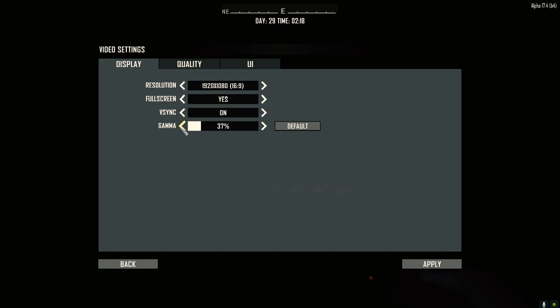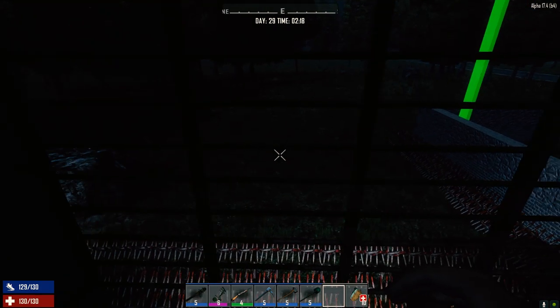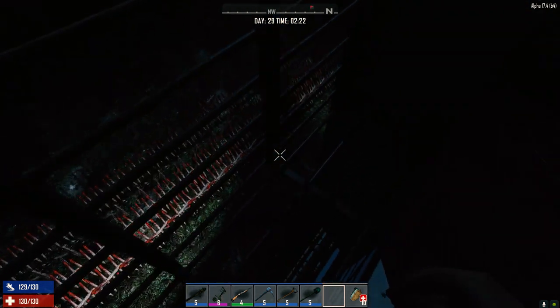Turning off the helmet light with the spotlights running — that's pretty dark. Adjusting gamma. At 50% it's actually pretty good. Let me know in the comments if you want me to run the horde night at 50% gamma with the helmet light off just to make it that much more spooky.